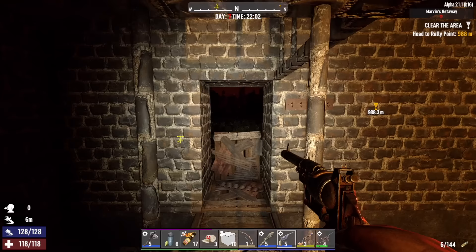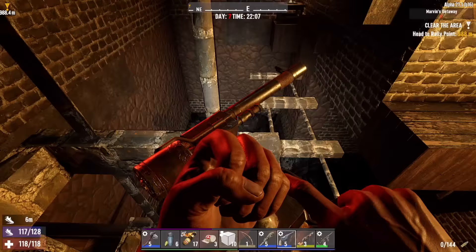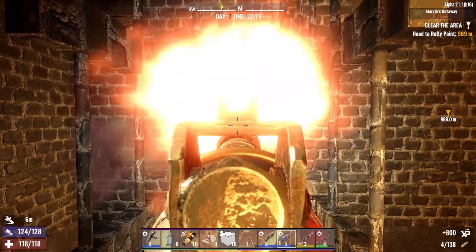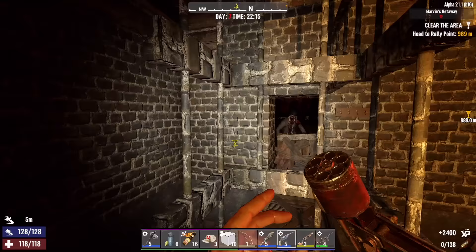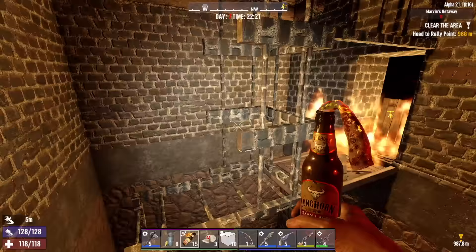I'm gonna try and hold them at the door for as long as I can because we know this setup basically works. Moving forward as the hordes get bigger we want to hold them at the door, get as many kills as we can, but when they break in this is the setup we're working with — get some fire on them. It's interesting that when I step away from this immediate area they walk away from the front door. Could kind of use that to our advantage. As the hordes get bigger — especially when cops and demolishers are involved.